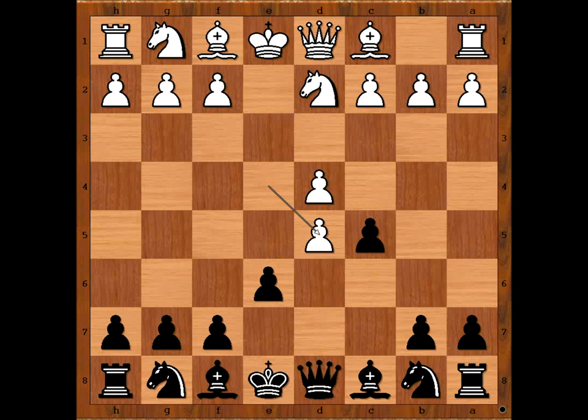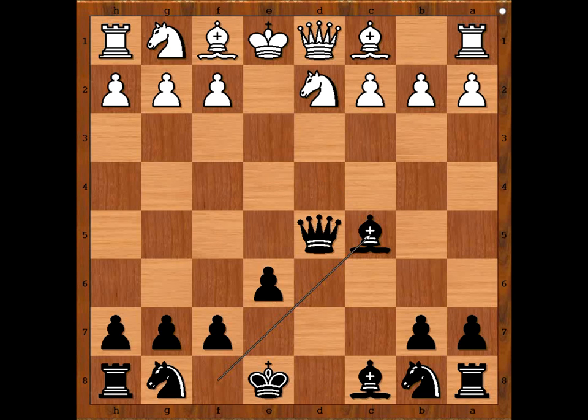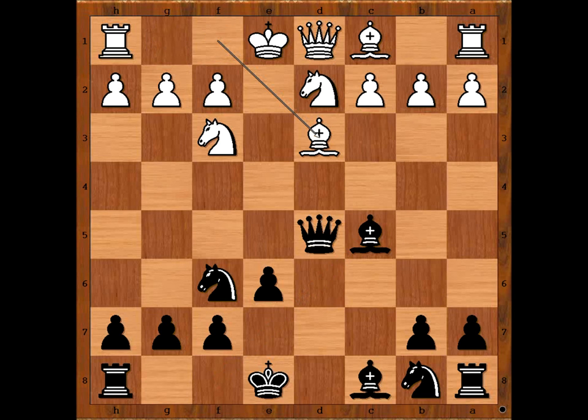E takes on D5 — black to move. There are two ways to recapture: pawn takes pawn and queen takes pawn. But sometimes black plays C takes on D4. In our game we have queen takes on D5, D takes on C5, bishop takes pawn on C5, knight from G to F3, knight to F6, bishop to D3 — black to move. What is the name of the player with black pieces?